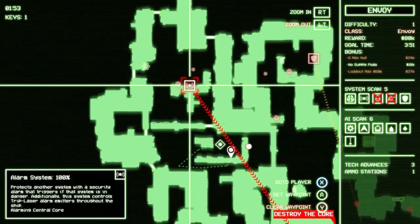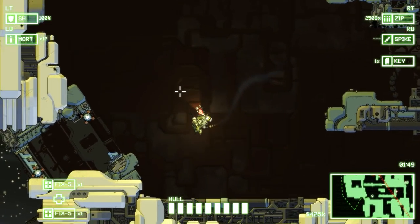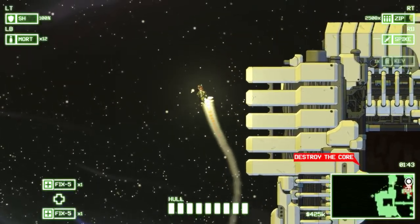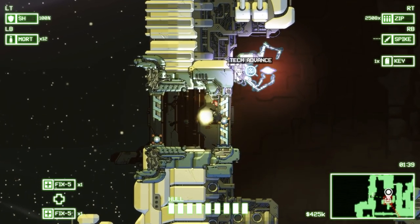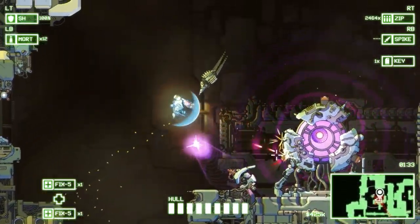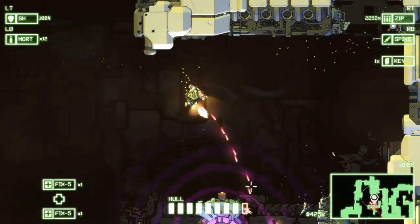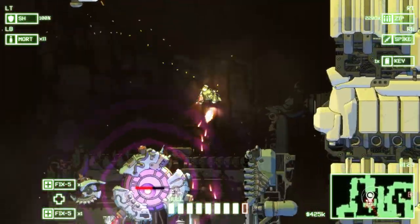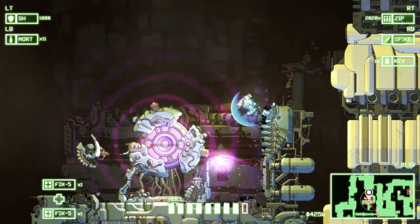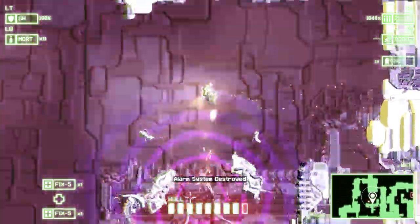Let's plan our next target. We'll go ahead and eliminate the alarm system since it's close by. Looks like I have to go outside in order to get around to this one. Turn into my rocket ship and move around a lot faster. Heading in — there's a tech advance as well. Advanced smart gun — that sounds awesome. Got plenty of ammo on my zip gun. Let's try to eliminate it with just my zip gun and save my mortar. And there it goes.